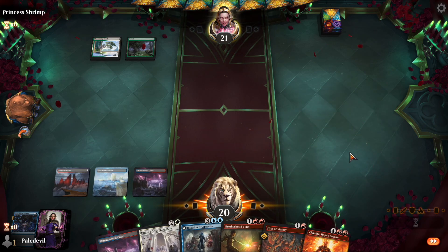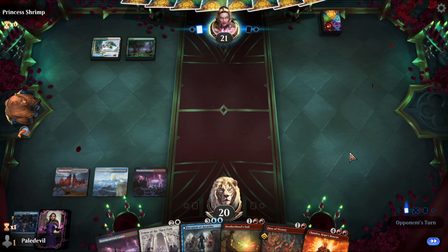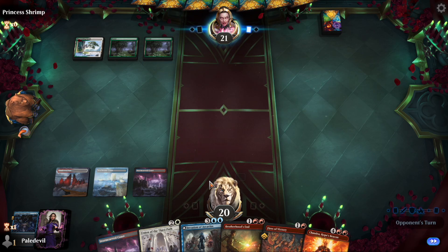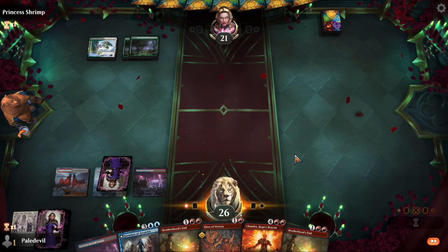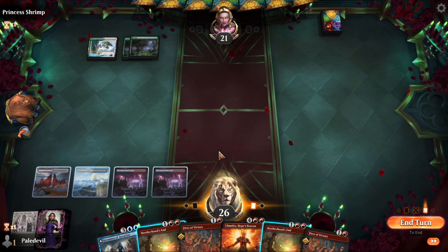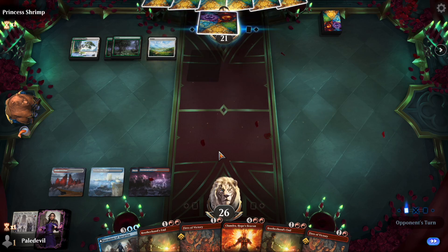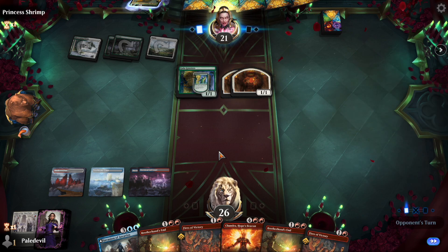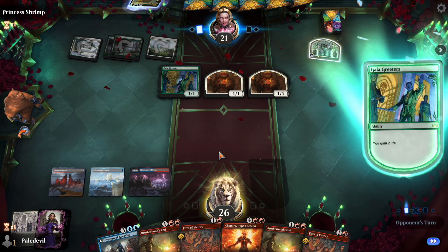We'll just do Union of the Third Path at the end of his turn. I was hoping to use Brotherhood's End. He's played nothing meaningful for three turns — Celestia nothing — but we're getting another Brotherhood's End, which is kind of a waste. We need some big spells. Okay, Galic Readers — it's a token deck. That's fine; we're just going to wipe everything with Brotherhood's End.